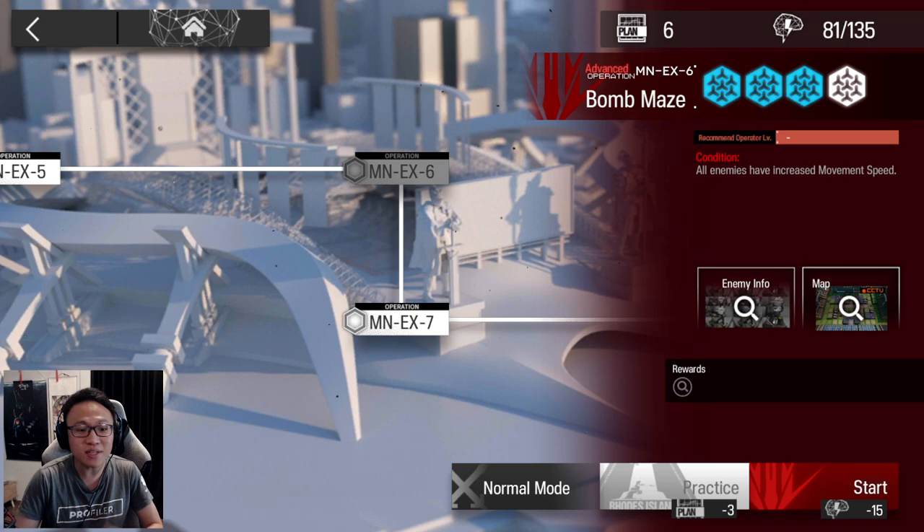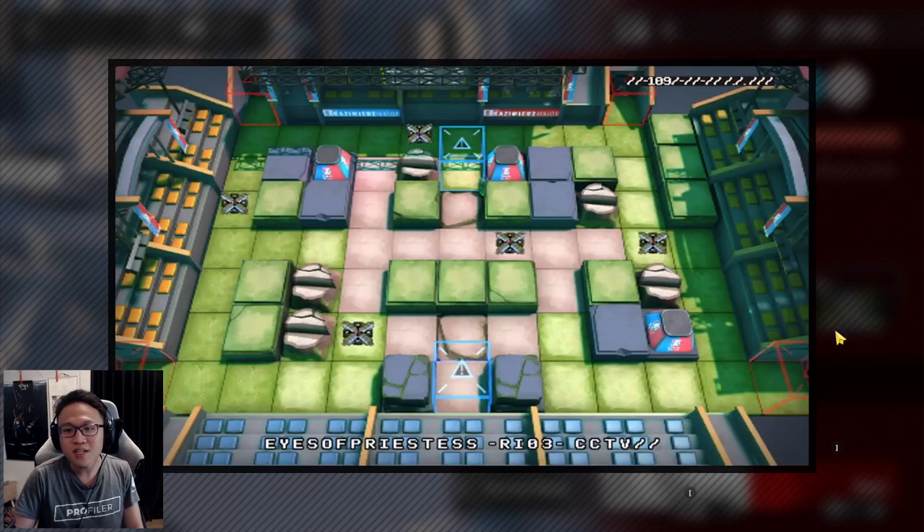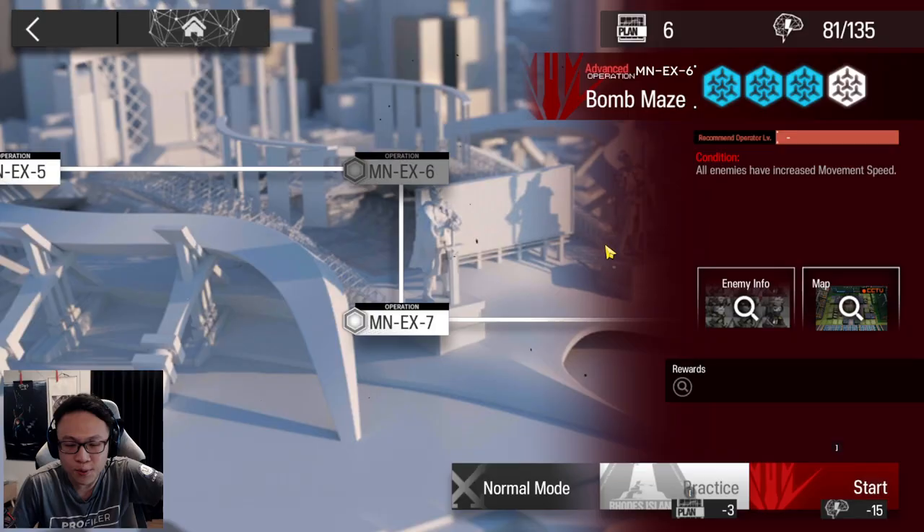MNEX 6 is what they call a bomb maze. From the titling of the word maze, the reason why they do so is that you're given a lot of blocks. You can use the blocks to divert the pathing of the enemies, and to me the toughest part about this stage is not that you have to have strong operators to kill all these enemies. If you can figure out the best ways to place the blocks so that you can divert the pathing into the most optimal manner, that is how you can clear the stage with super low requirement operators.